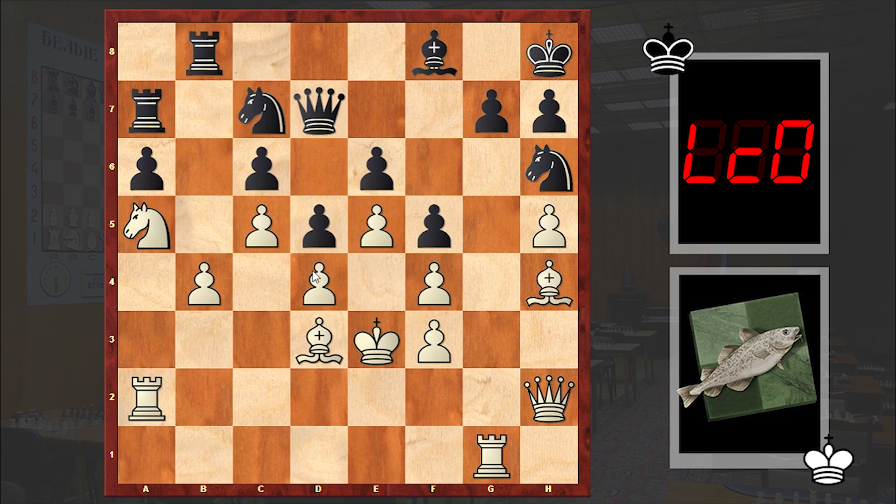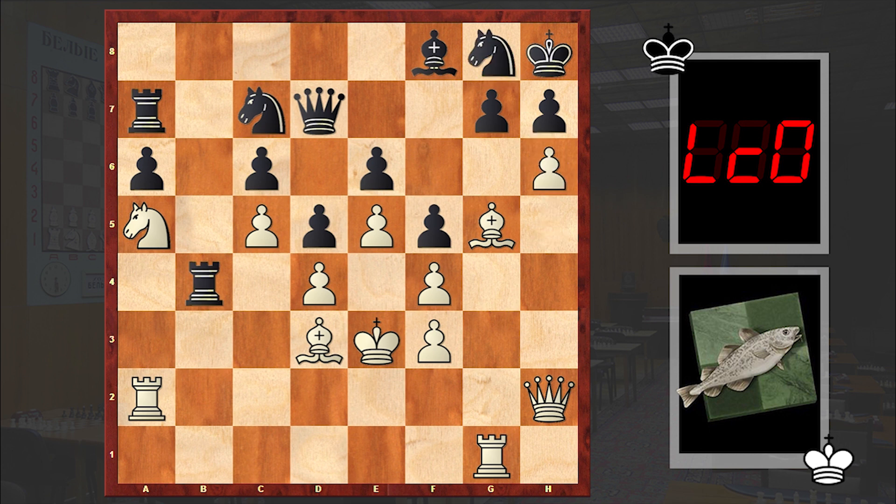Bh4 — white is making a pawn sacrifice. Then we have Bg5, Ng8, h6. By bringing the dark-squared bishop to g5, white finally manages to make progress — pushing the h-pawn forward.